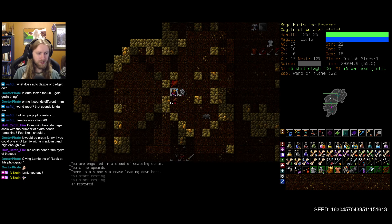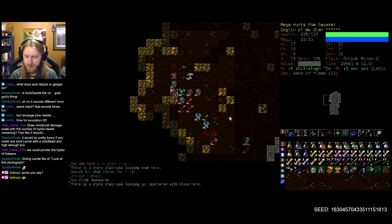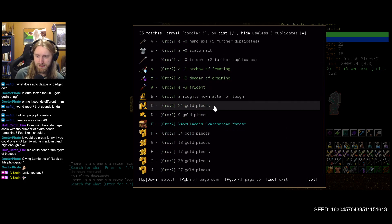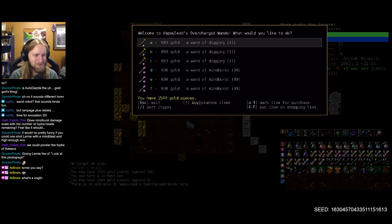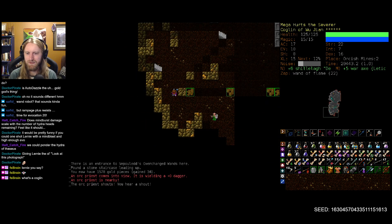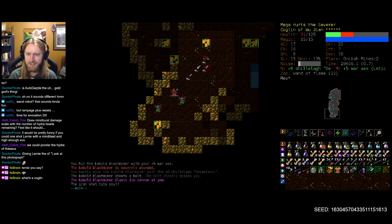Holy moly, things going pretty dang smoothly. I did see a magic axe at some point, right — am I just losing my mind? These things are not mutually exclusive. There was a hand axe of freezing, okay — that might be what was on my brain. Overcharged wands — I mean, I am a bit of a gadgeteer myself. Mind burst — I don't know about that. What is a Cogling? It's a goblin in an exosuit, so it's kind of like a tinkerer goblin.